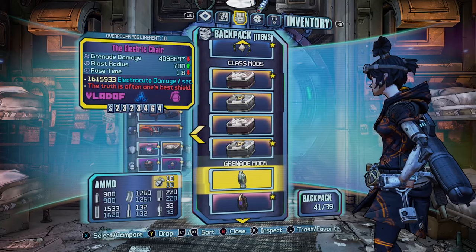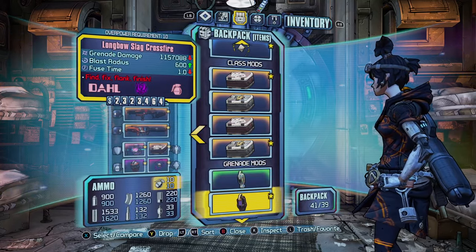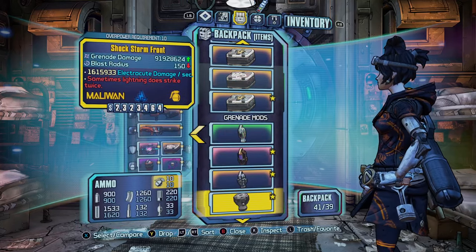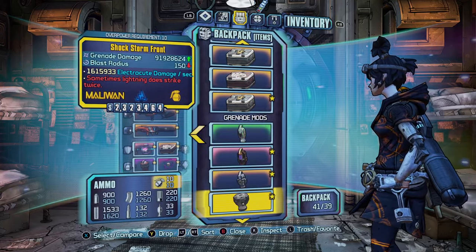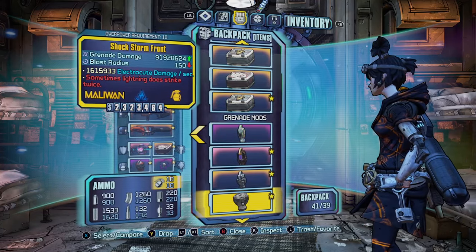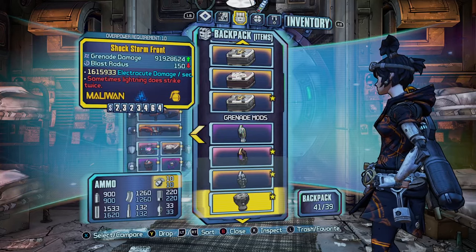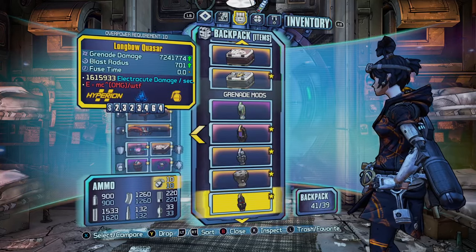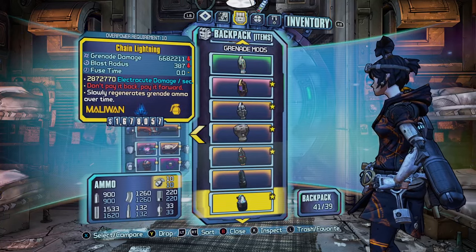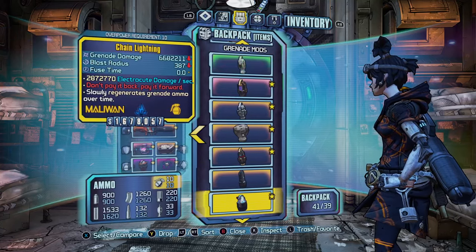The Electric Chair is a decent grenade. The Crossfire is a good slagging grenade — you want this at level 30 so it doesn't damage you. A Longbow Stormfront, and also a Modded Stormfront which seems to have spread around the community — it's pretty much one of the best grenades in the game. Obviously you can't farm it, but if you can pick it up from someone, definitely recommend it — it's just fun to use. You've also got a Longbow Quasar, a Shock Fastball, and a Chain Lightning for healing yourself or while holding a Moxxi weapon like the Grog Nozzle.